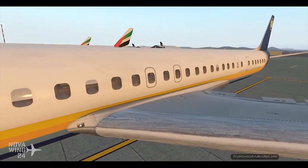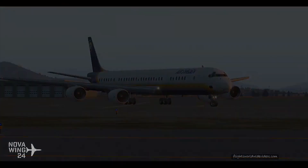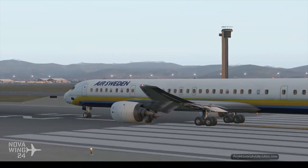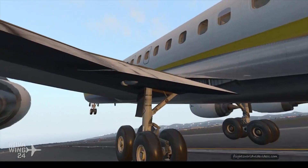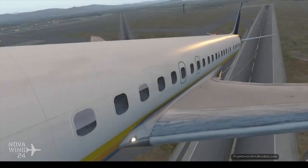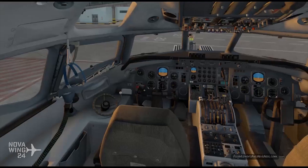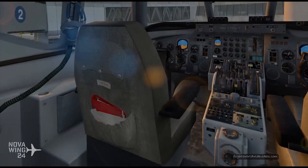Moving away from the ESP world and over to X-Plane — this week we saw the release of a rebooted version of the DC-8. The DC-8-71 has been around for X-Plane 10 for a little while, but it's now been fully updated and rebooted for X-Plane 11, with a dedicated X-Plane 11 edition.